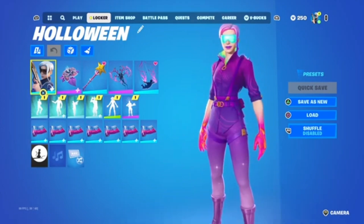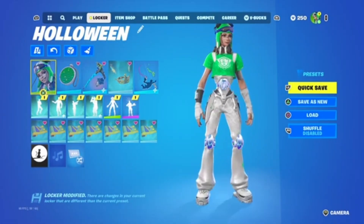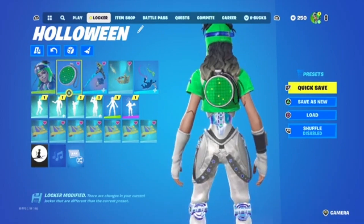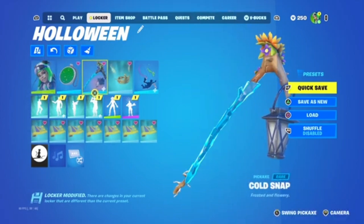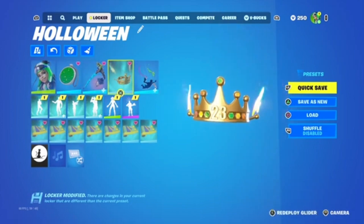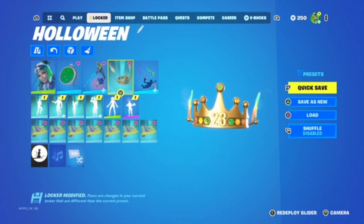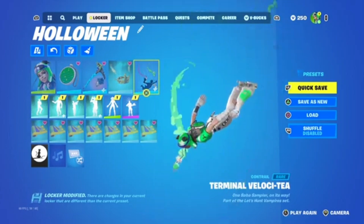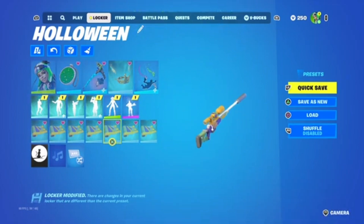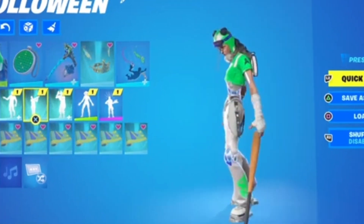For this next one we have the FNCS Renegade Runner skin matched up with the Dragon Radar back bling — I think this is a sick combo. Then we have the Cold Snap pickaxe, it looks so clean on the skin. We have the King's Wings glider that's in the battle pass right now, pretty good glider, looks good with any skin. We got a contrail — preferably the green style — and the Influential wrap looks amazing with the skin.